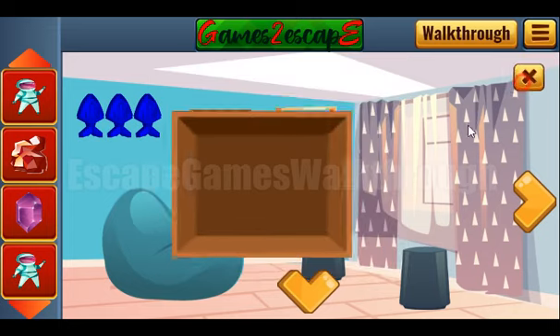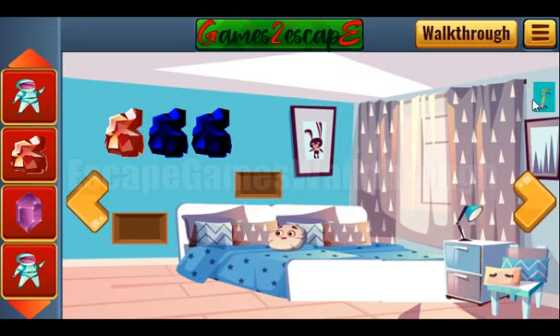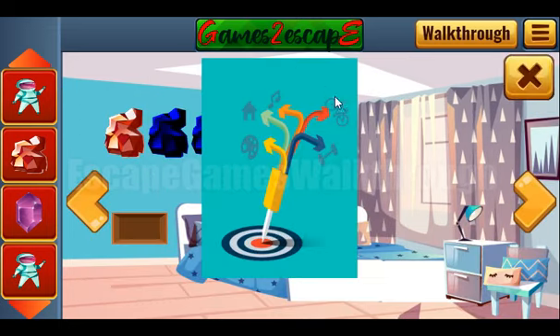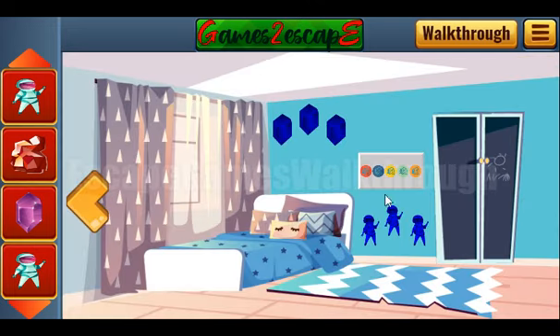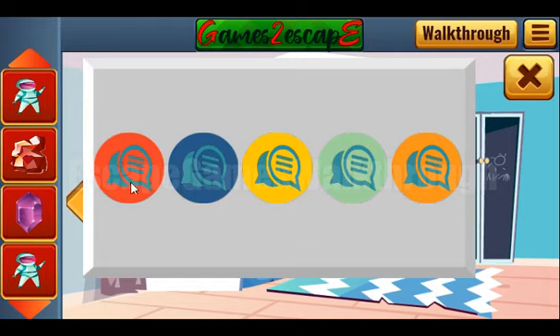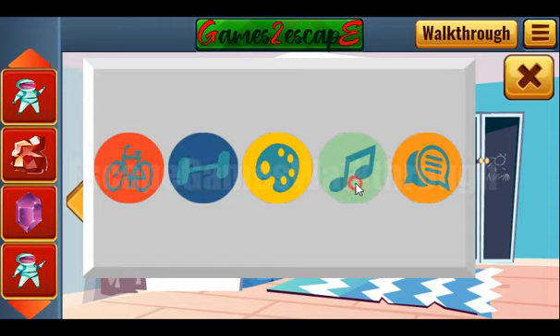Another hint on the same picture shows colors with icons of different hobbies. We need to set the same hobbies here: red is bicycle, blue is gym, yellow is painter, green is house, and orange is music.